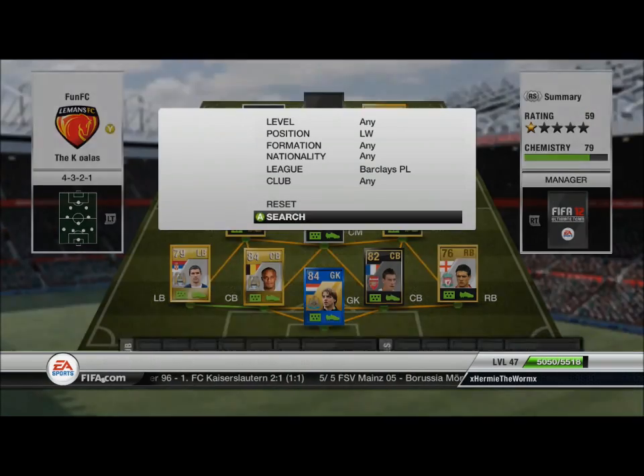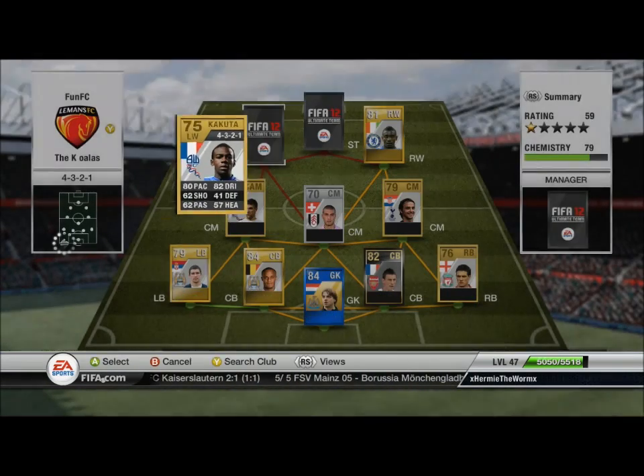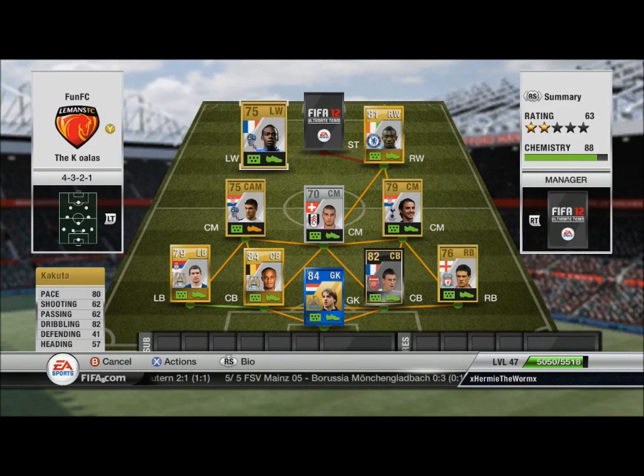Moving across to the other side, the left wing is Gael Kakuta. He's got four-star skills, three-star weak foot, and flare and speed dribbler traits. He's got 85 balance, 79 ball control, and 71 shot power — which I think should be at least 75. He's got a bit of a rocket when you get on to it. Definitely check him out: he's very good to skill with, does his chops real quick, good dribbling, very close ball control.